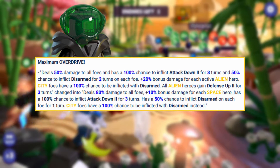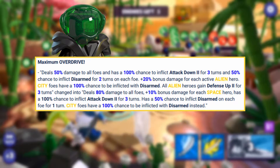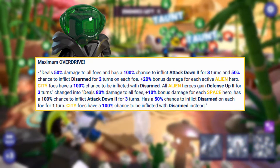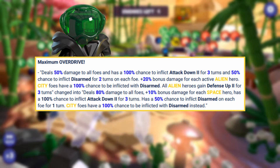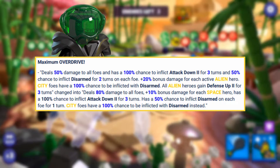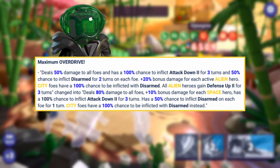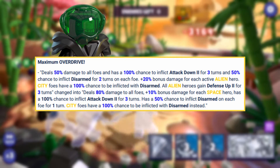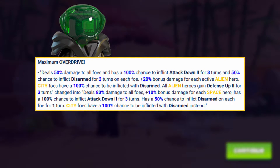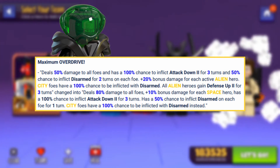His ultimate has also been made way better. It will now deal 80% damage to all foes plus 10% bonus damage for each space hero, so potentially 120% damage — initially it did 50% damage. That's going to be a huge hit. The rest remains: a 100% chance to inflict Attack Down 2 for three turns, a 50% chance to inflict Disarmed on each foe — though now it's one turn instead of two, a slight nerf — and city foes will have a 100% chance to be inflicted with Disarmed.